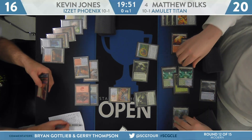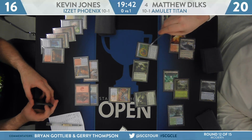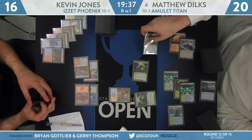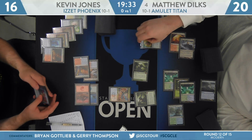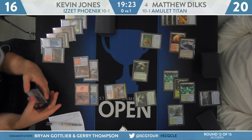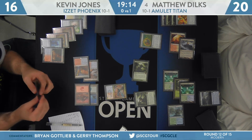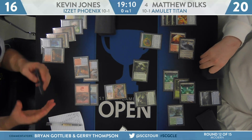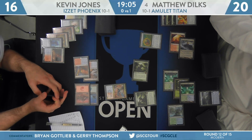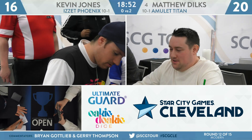Here come those two Titans, going to go find four more lands. Doing a little counting — it's only 14, Kevin. There's a judge call slowing the pace a little bit — whether Dilks has to tap the Coalition Relic to cast the first Titan. Some mana, lands get picked up and replayed. Kevin Jones says that's enough — doesn't matter what the result of this is, he can't pull this game out. Extends the hand, and we see Matthew Dilks improve his record to 11-1. A rare smile from Matthew Dilks, just cruising along with Amulet Titan today.